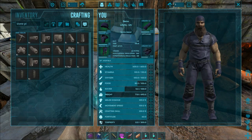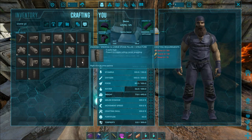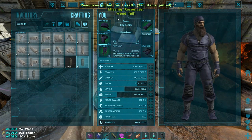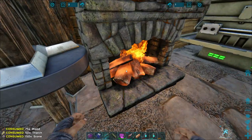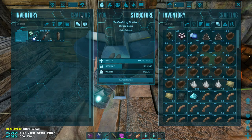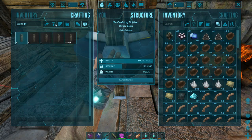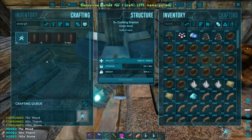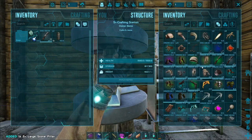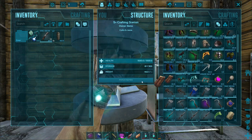All right, let's make us some stone pillars. We want the tall ones, the large ones - it's five walls high which is way too tall but then we can set our zip line wherever we want. We're missing some wood, not a problem, we've got a ton in our little storage. Then I need to make sure I got some zip lines. I know I got some made up, hopefully I don't need to make more.